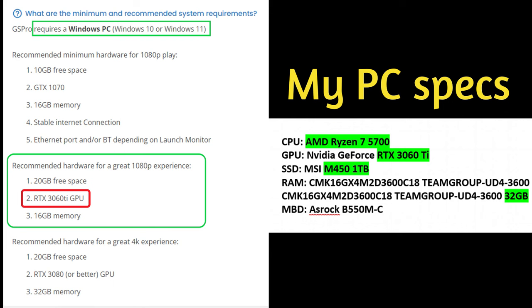Looking at the middle green box, the recommended hardware for a great 1080p experience is 20 gig of free space, an RTX 3060 Ti (that's Nvidia for the GPU), and 16 gig of memory. Below that, the recommended hardware for a great 4K experience is 20 gig of free space, an RTX 3080 or better GPU, and 32 gig of memory.